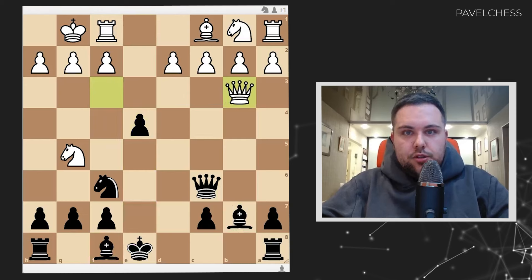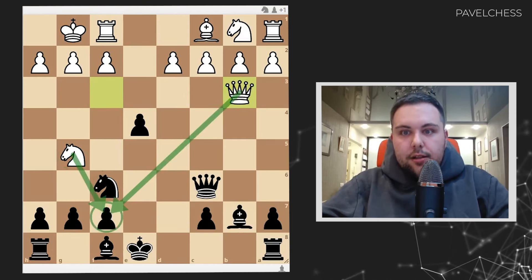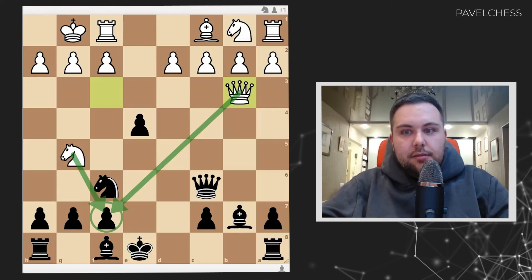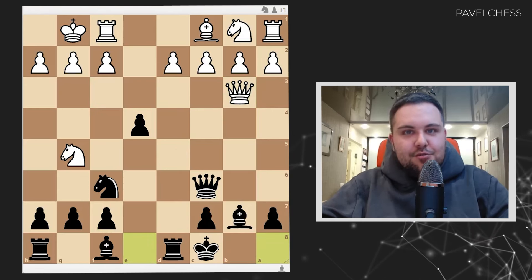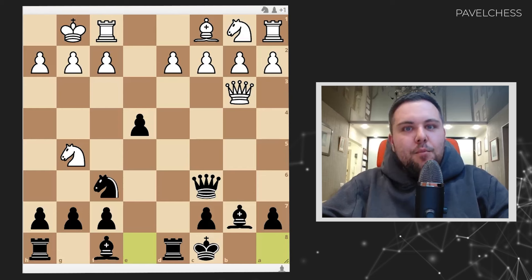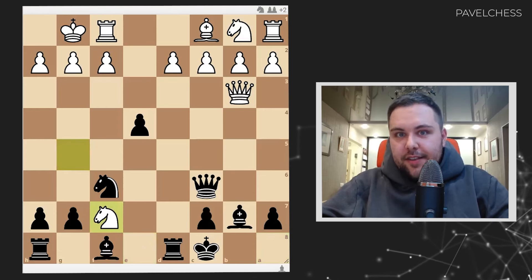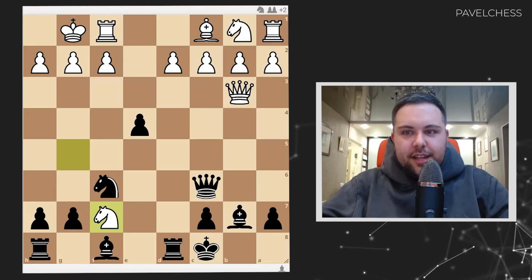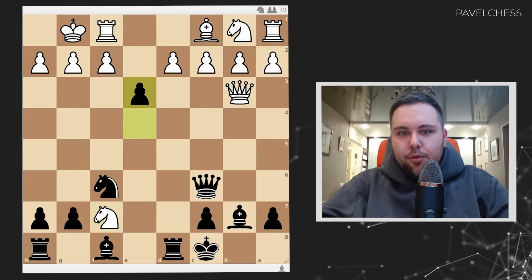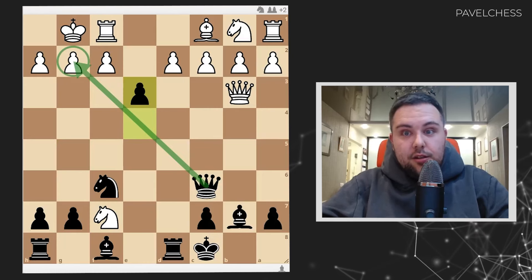Returning back, queen b3 could be the main approach, because now white basically wants to take on f7 — it looks very, very dangerous. But now we come with castle long, and this position is really, really complicated. Most of the time, white decides to take on f7, but that is already a losing move, surprisingly. What is the trick now? e3 — the point is that I want to go queen takes g2, checkmate. Looks nice.